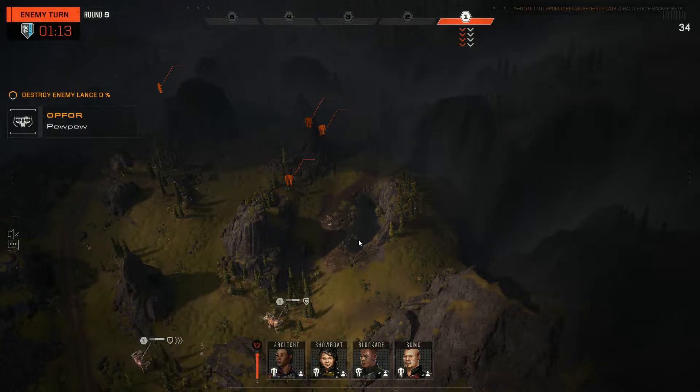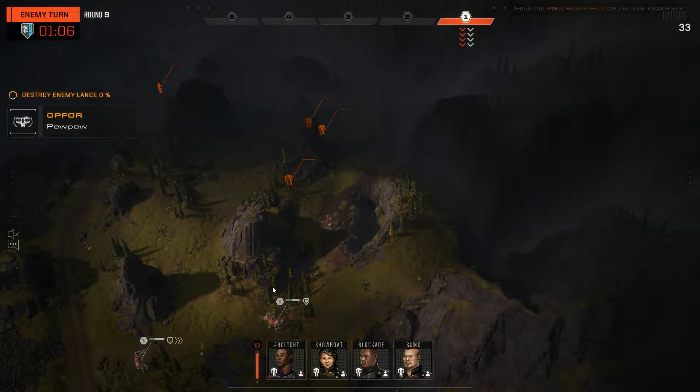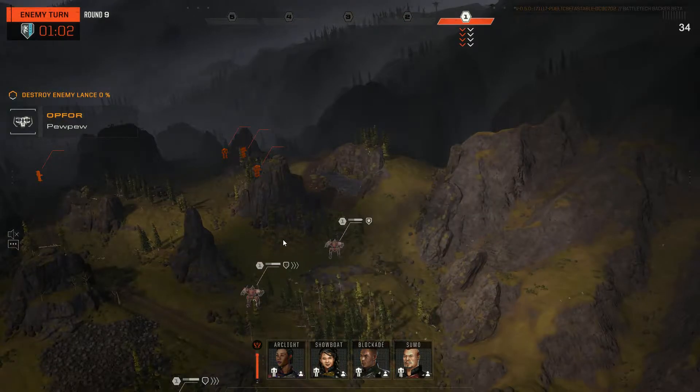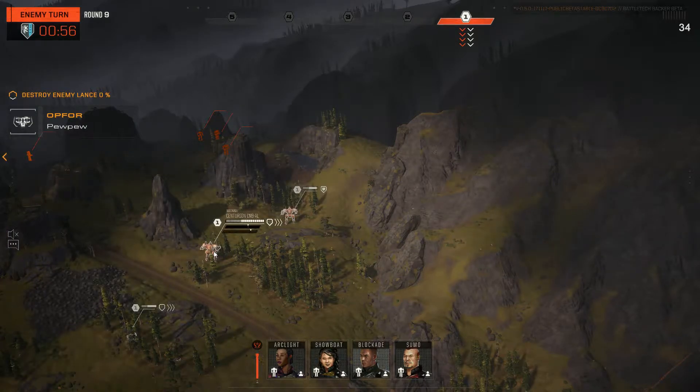Is he going to jump here and brace? If he does that, the problem is if he jumps here he'll have vision. I need to move Sumo — Sumo here. And then we can sensor lock someone else here, and then fire in with probably Blockade. We'll definitely move Sumo out and brace up.